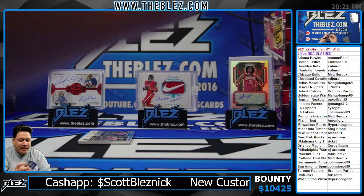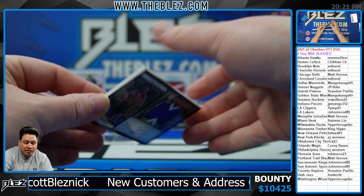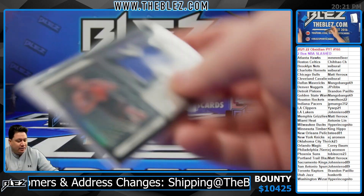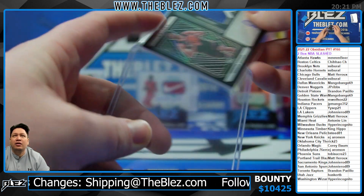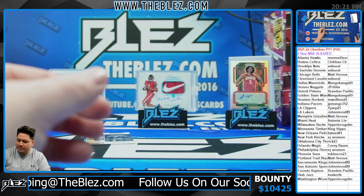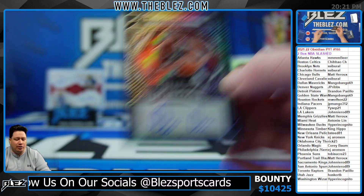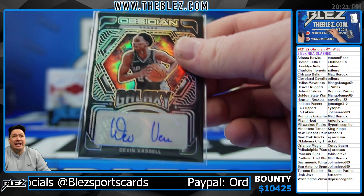We do have a confirmed RPA — it's for the Knicks. It's Quentin Grimes RPA for the Knicks, 91 of 99. For EJ, there you go. And we got a nice one too for the Spurs — it's a second-year Devin Vassell for the Spurs, 148 of 149.